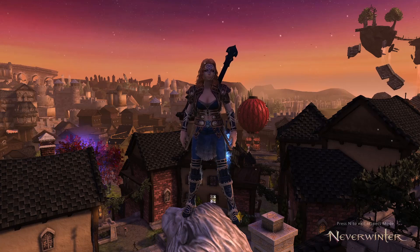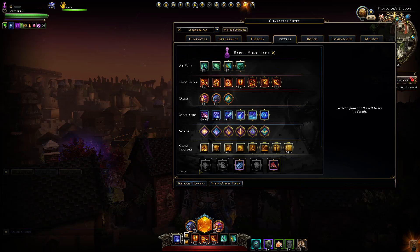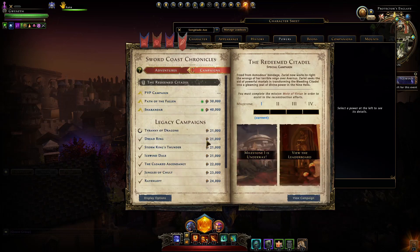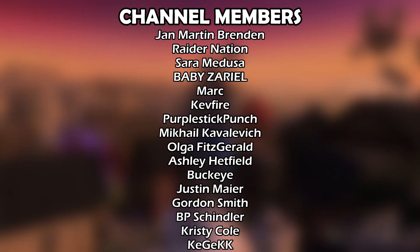Hey, and welcome to Neverwinter with Aragon. In this video I'd like to go over a general AoE build for the Bard, focusing on the Songblade Paragon path, where we'll concentrate on maximizing damage against multiple enemies. This will be useful for grinding out adventures and campaigns, along with areas in dungeons where you just have lots of enemies. A special thank you to all my channel members for helping keep the channel going.